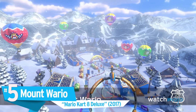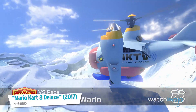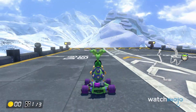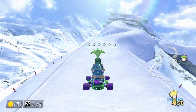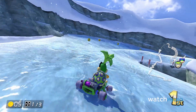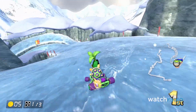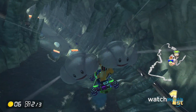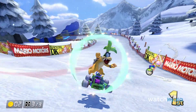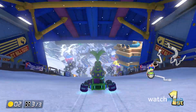Number 5: Mount Wario, from Mario Kart 8 Deluxe. When you start the race off by jumping out of a plane, you know this is going to be good. Mount Wario proceeds to send players down an icy mountain filled with tricky turns, ramps, and pitfalls. Drivers will have to make it through frozen caverns and snowy trees before finding themselves in a slalom course in the last third of the track. Grand in its scope and finale, there's plenty of reason to include Mount Wario in custom tournaments and game nights — it even makes us want to take a ski trip!